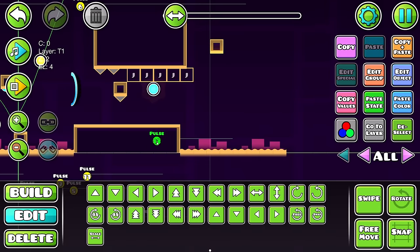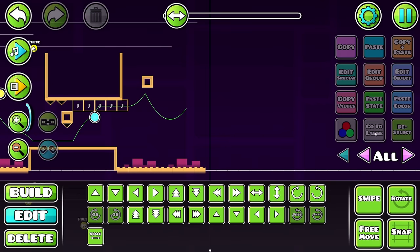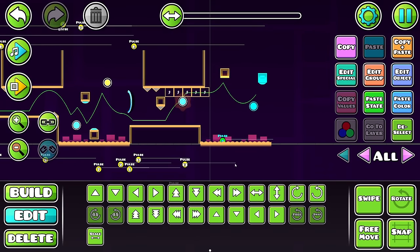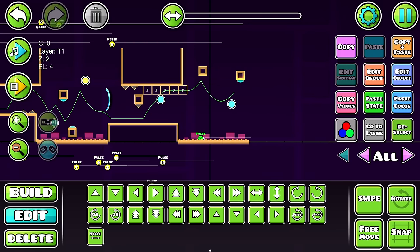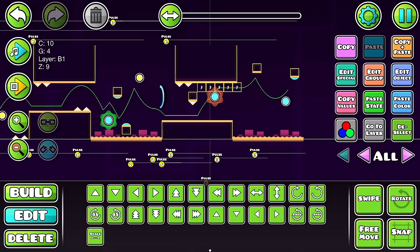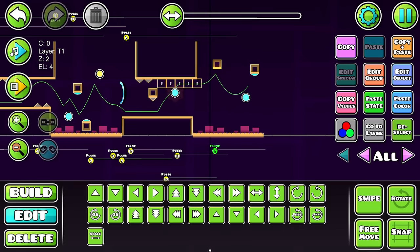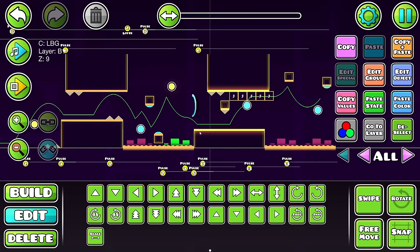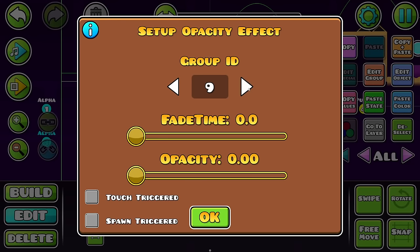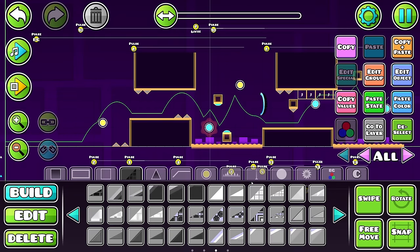We haven't made any saws but we have our pulses in place. We can extend this a little bit - I feel like RobTop would do this again and have an orb, so I need to build-helper this once more. We're using a lot of groups on this but it's worth it. Let me make this nice and neat. Oh, this orb doesn't have one of the swirly things - I guess we just add it to group 14 since that's what we just build-helper'd.